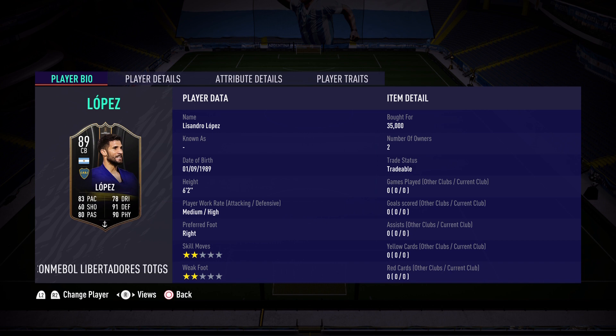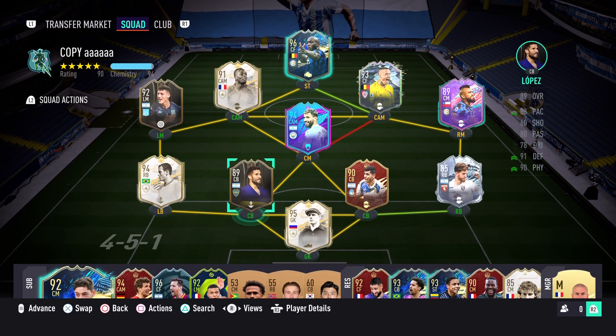He's 6'2", medium-high, right footed, two stars — almost two stars weak foot. I did buy him for 35k, guys. That is insane. If you're building an Argentinian side, this is a must-get. And as you see on the screen, I'm going to show you the squad right now — this is the squad I am using today.